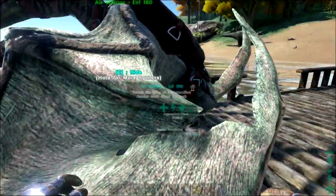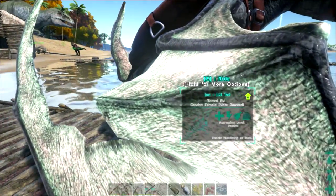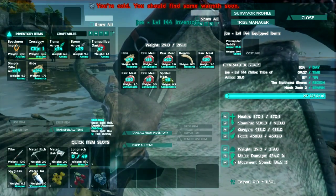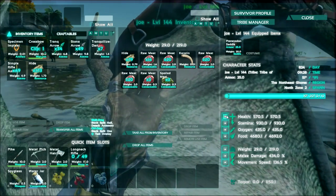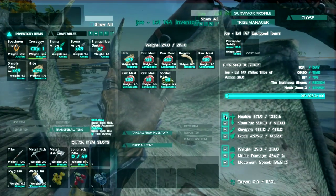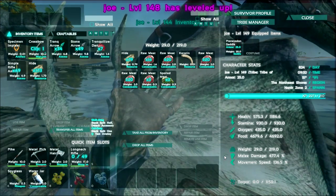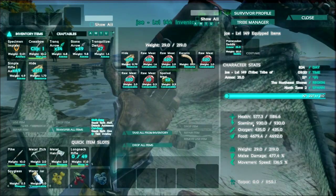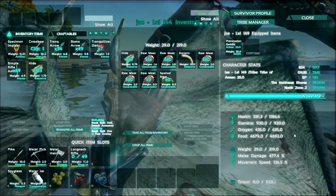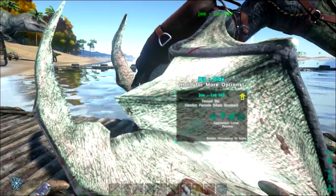We're going to go ahead and give Jo some levels. What I want to do with Jo is make her a battle pterodon, so we're going to put a lot of levels into health and melee damage. Let's start with health. That's plenty right there. And then we're going to go into melee damage. Okay, that's all we can do right now. Stamina is still good at 930. Jo's going to be pretty dang tough — a force to be reckoned with.